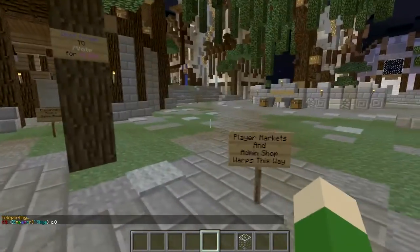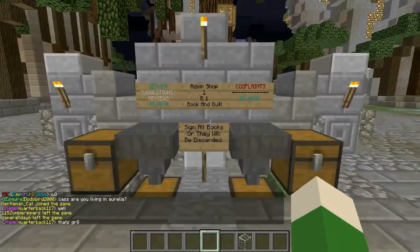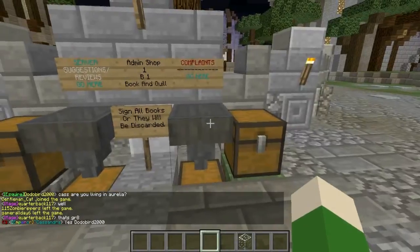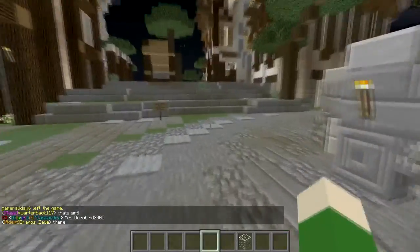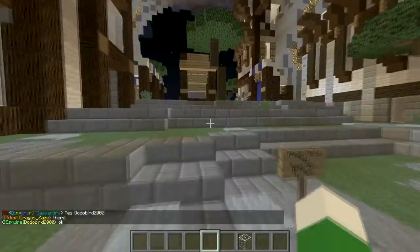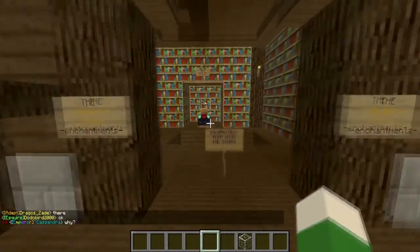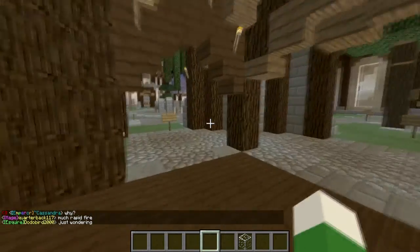Next we have our player markets and admin shop, which is up there. Right here we have our server suggestions — you can basically just leave a suggestion for us. We'll take a look at those and complaints, and we'll fix or add them ASAP. We also have an enchantment shop so you can just go in here and enchant. Pretty cool.